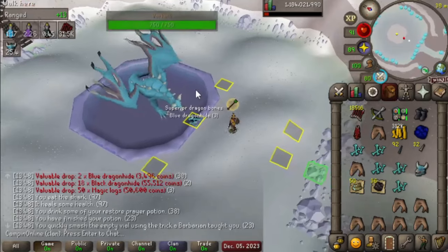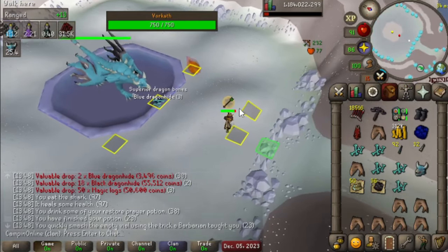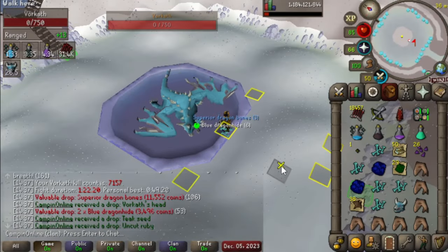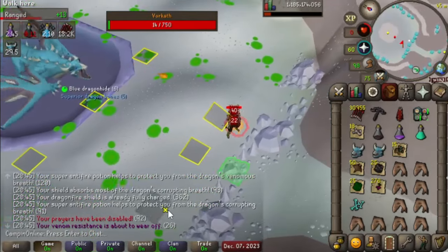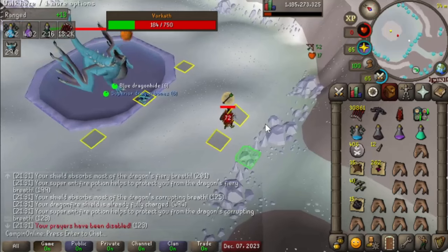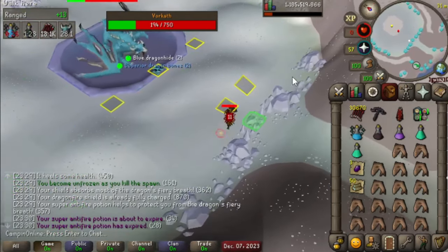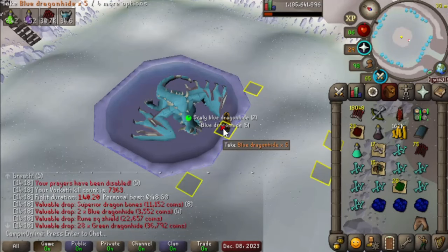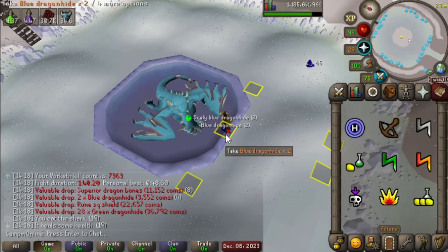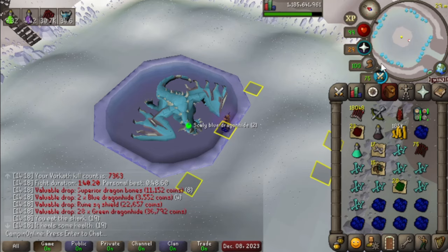First Vorkath head — it took us like 120 kills to get that. Another Vorkath head. Missouri is better than Elite Void, but only barely. So if you're killing Vorkath and you don't have Missouri, don't worry — Elite Void is basically the same damage per hour. Missouri's just a little bit tankier. Another rune square shield. You see a lot of rare drop table drops at Vorkath since you get two rolls every kill, but nothing to get too worked up over. At least not yet.